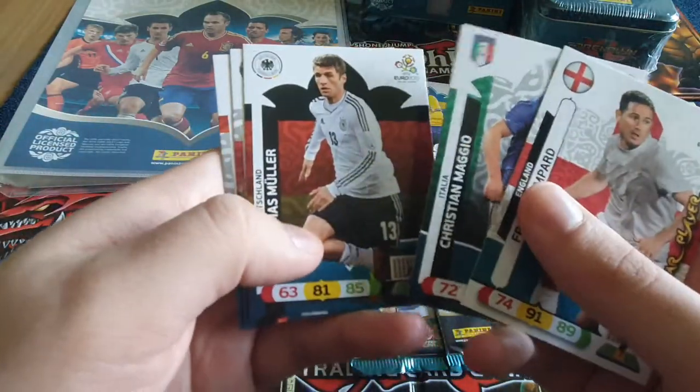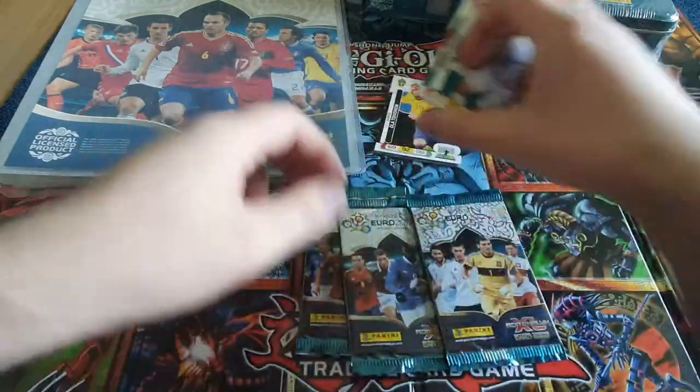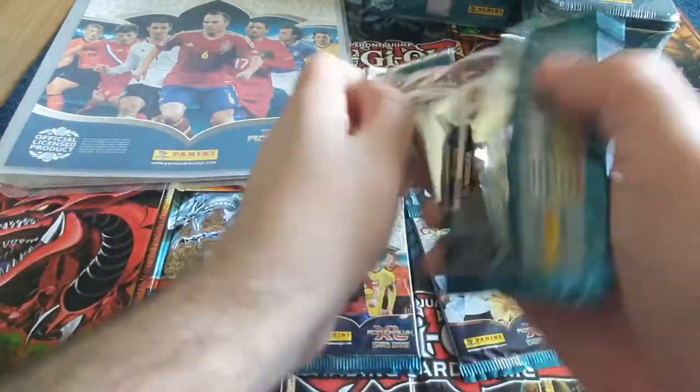We also have Maggio, Müller, Young, Eduardo da Silva, and Per Mertesacker. Very nice so far from this first pack!